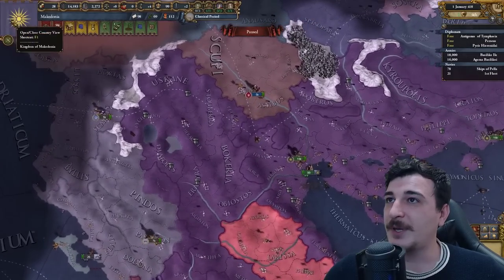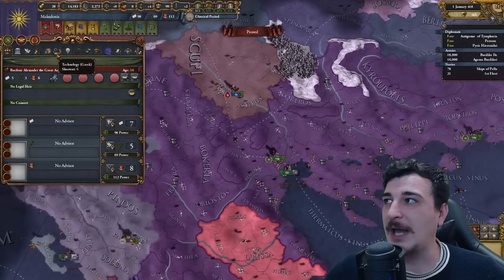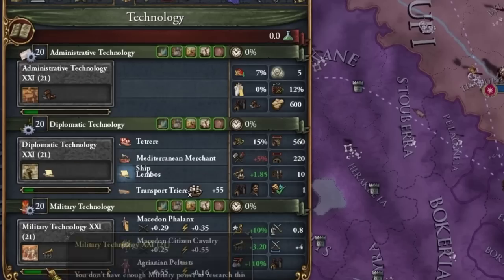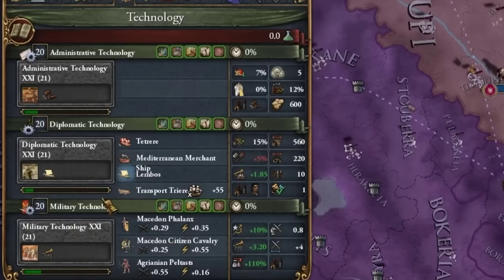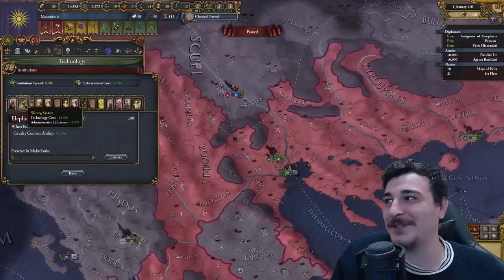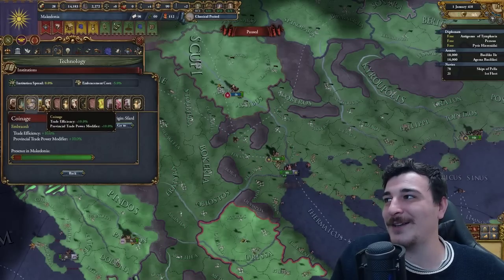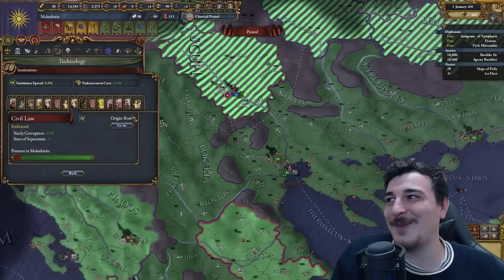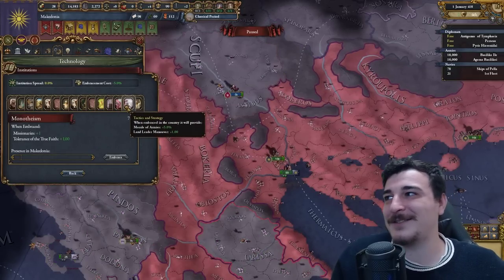Macedonia, being about 200 years down the line in the mod's timeframe, starts with Admin, Diplo, and Military Tech 20. And check it out — we can see how many institutions exist. That is insane. We start with elephant domestication, writing system, coinage, bureaucracy, siege engineering, cast iron, and civil laws. That's a lot of institutions.